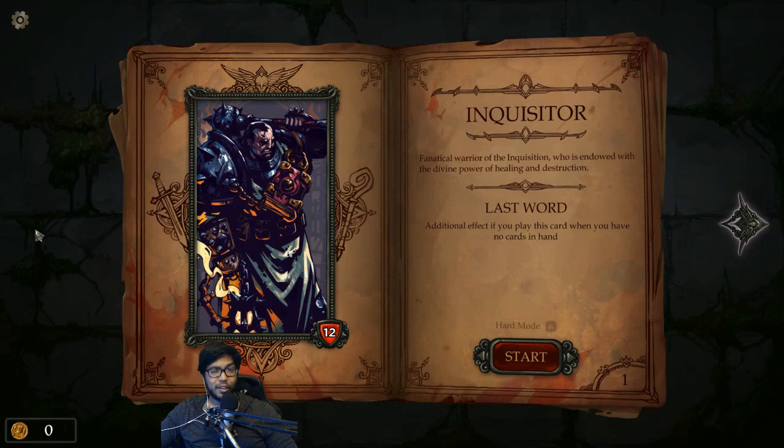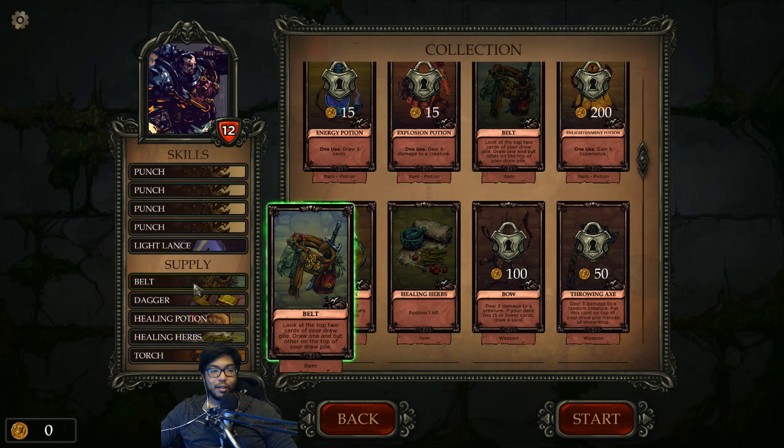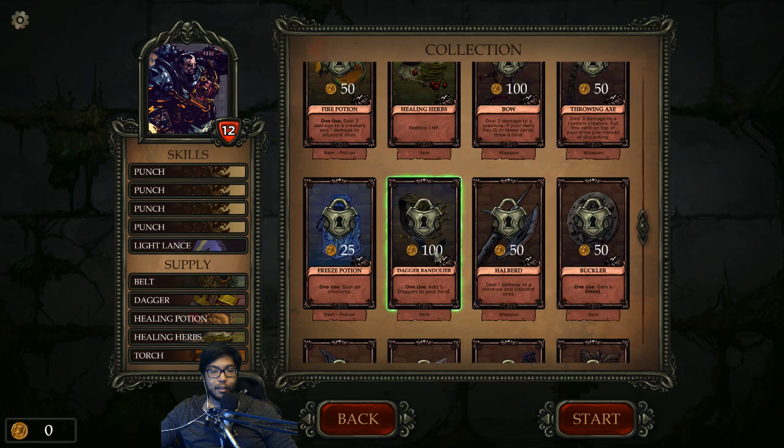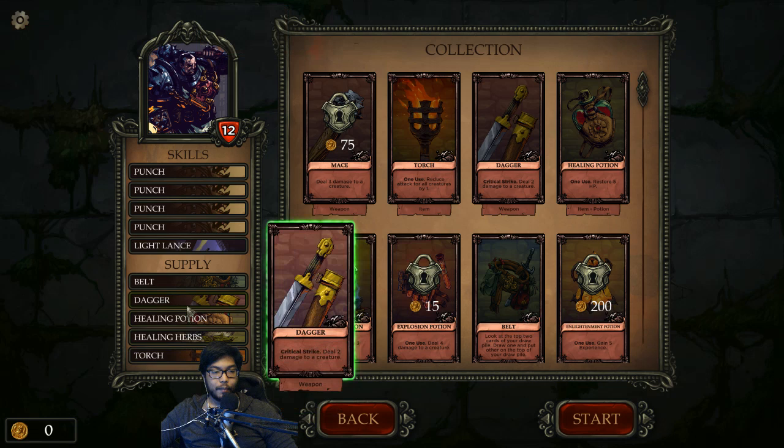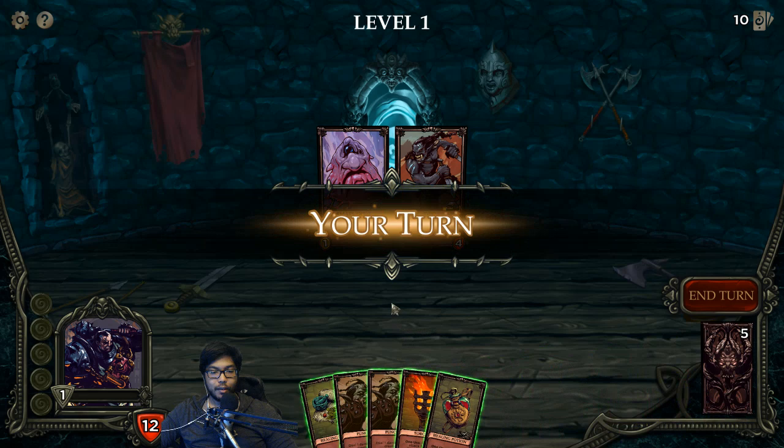How do you obtain gold? Do you have to finish the dungeon to get gold? You have to finish the dungeon! Can I get rid of stuff? I can - like if I don't want that. Maybe get rid of one Punch - only supply cards are allowed to be changed. All right, we'll keep it all and try again.